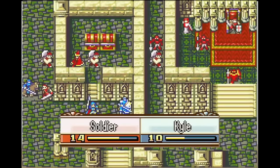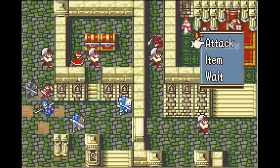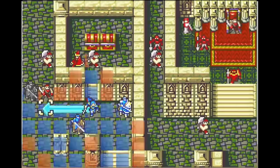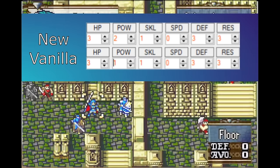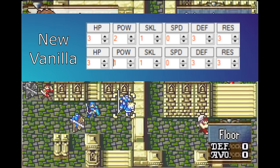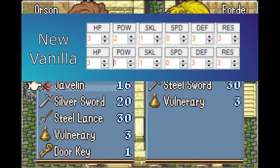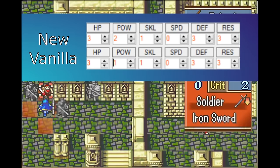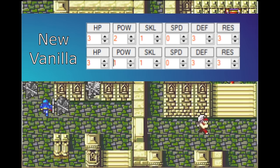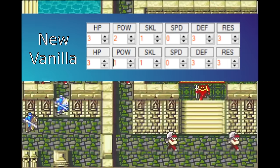Let's start with Sage. In vanilla, Mage Knight is basically just better than Sage — you get move, a horse, extra con, and more magic on promo if you go Mage Knight. So to give Sage a boost, I upped the magic you gain from promoting to Sage from 1 to 2, so now you get the same magic gain in both classes, and I upped Sage's starting staff rank from D to C. The goal was to differentiate why you might choose these classes: Mage Knight is better for combat since Lute gets functionally additional speed from Mage Knight con and higher move, but promoting to Sage makes it more realistic to get to Warp in a timely manner.